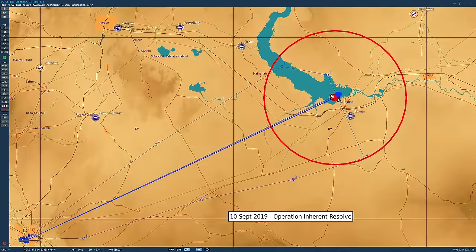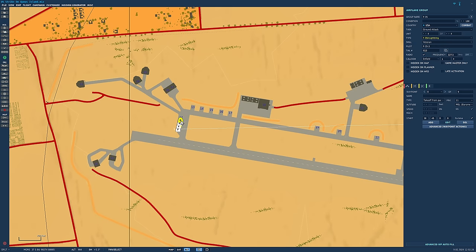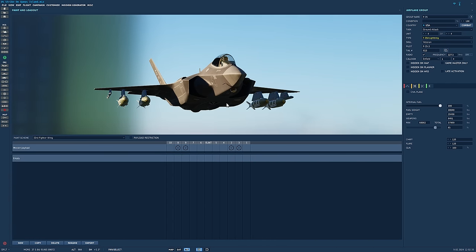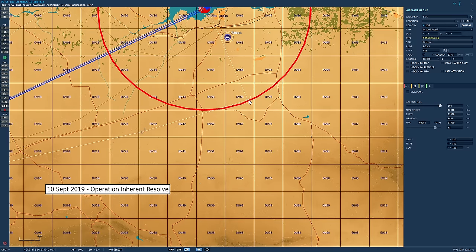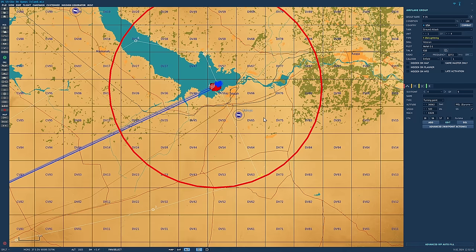The first thing to happen is a flight of F-35As will take off from over 100 miles away, each equipped with four 2,000-pound INS GPS-guided JDAM bombs. They will be AI flown, traverse their waypoints, and critically hold at steer point 4, which will be on an initial point ring 20 miles from the target, and wait for further orders.